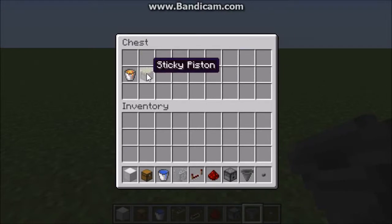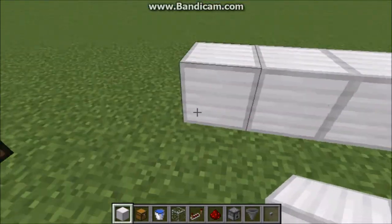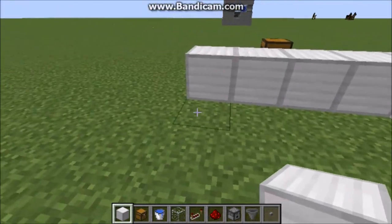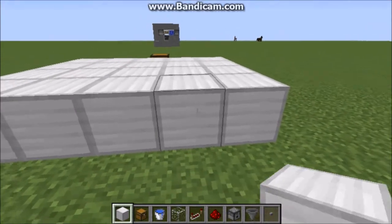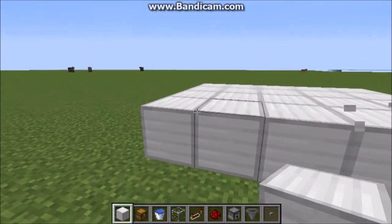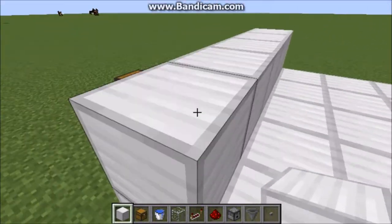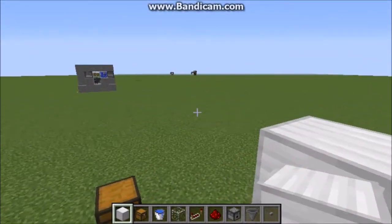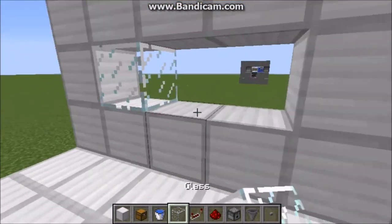What you're going to do is start with a four by five area just like this. Then once you have your little platform, you're going to go up one on this side and go up one in the corners like this.